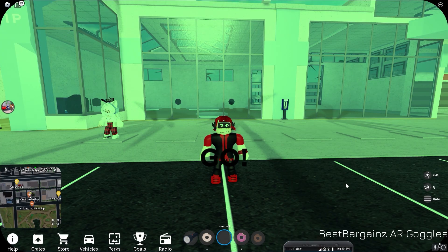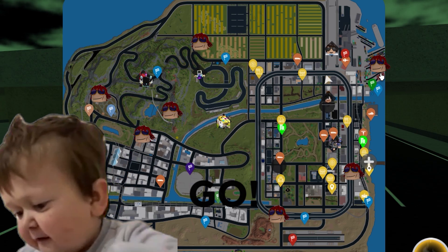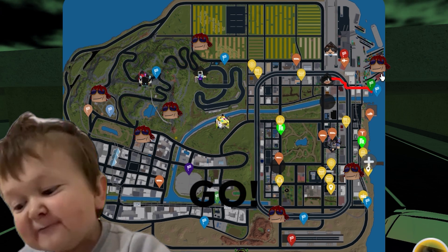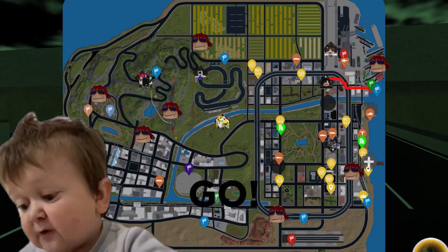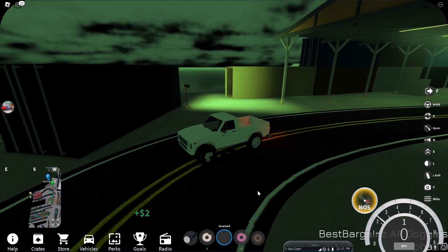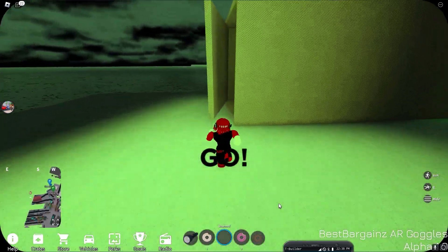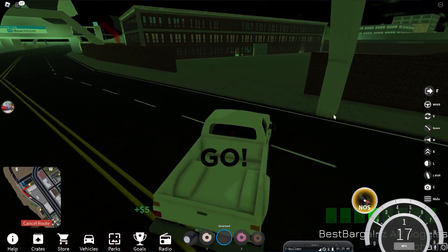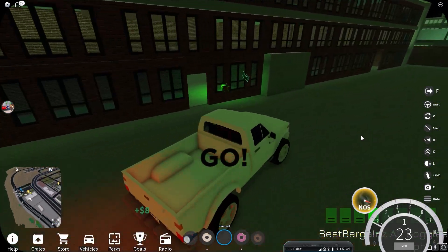Here is the important part: make sure you memorize this map or take a picture of it. The Shino head represents the secret stuff we have to collect. As long as you know where they are, it won't take you too long. The secret stuff also has a weird beeping sound it makes when you get close to one, so that makes it even easier to find.